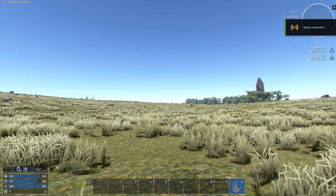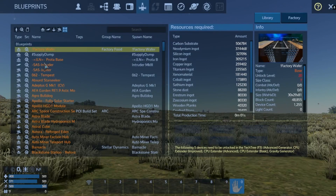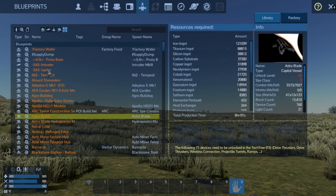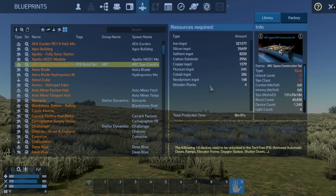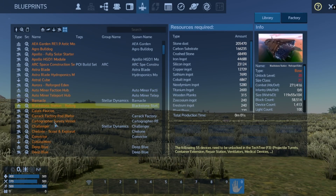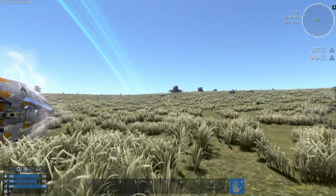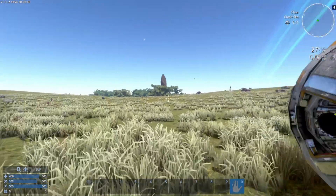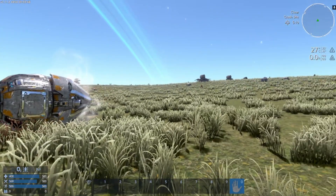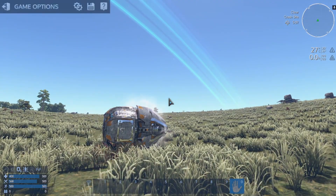Here we are in a new game. As you can see, all of my workshop files are here and I'm in a Reforged Eden scenario. Interestingly, it actually kept my saved game, which is kind of cool — I'll have to test if it continues to do that, because from what I knew before it did not. Anyway, that's how to get Empyrean running with your workshop files included on GeForce Now.